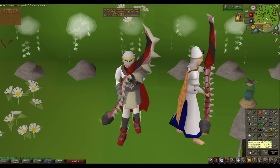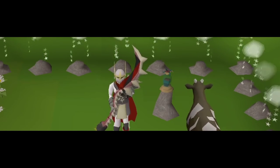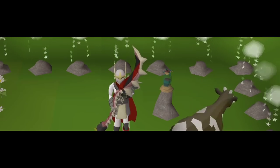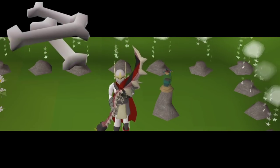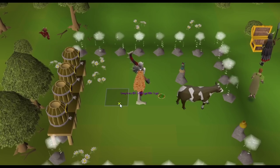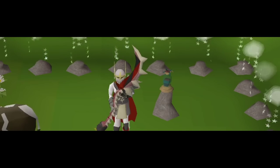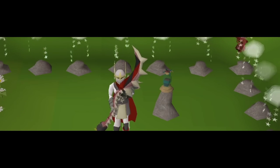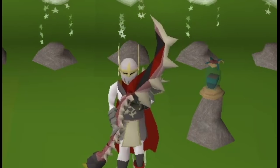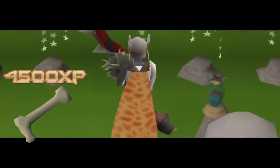We'll start off with construction. To train construction in Nightmare Zone, you want monsters that drop big bones. Any monster that drops big bones has a chance of dropping long bones. You're probably thinking if I'm AFK in Nightmare Zone, these will just disappear. You can highlight them with Runelite so they always show up — and these do not disappear in Nightmare Zone. The big bones disappear from underneath them, but long bones stay on the floor for 10–15 minutes, maybe even 20. They show up as bright purple for me, and each gives 4.5k construction XP.